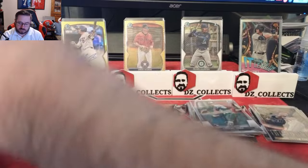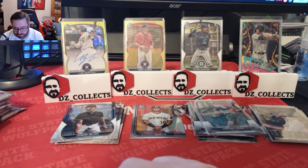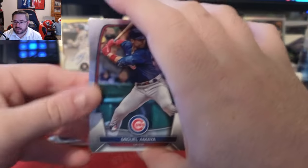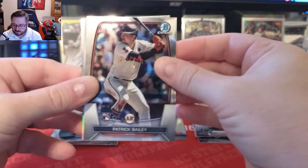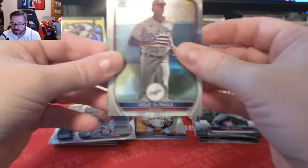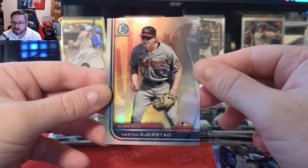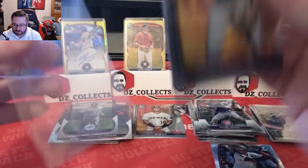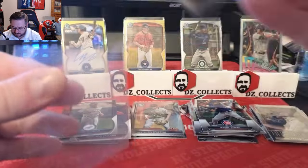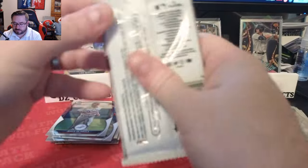Moving to box number two. I'm hoping we can hit an Ethan Solace auto in the second mini box. First pack: Miguel Maya for the Cubs rookie, NC State legend Patrick Bailey — I'm an NC State fan so I love that — Christian Vaquero, Jose De Pala for the Dodgers, and a Heston Kerstad Arizona Fall League insert. I'm going to sleeve up the Patrick Bailey rookie because it's the first rookie in this year's products I believe — he wasn't in any of the Topps ones.